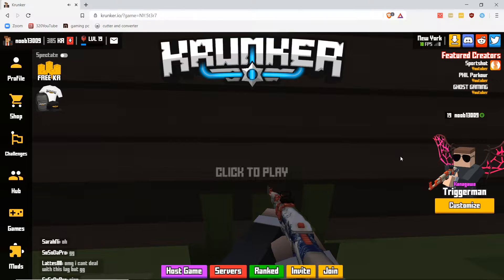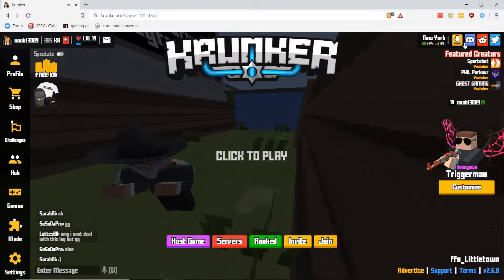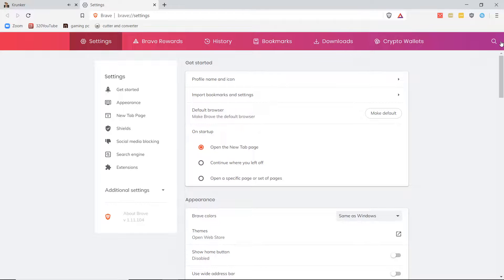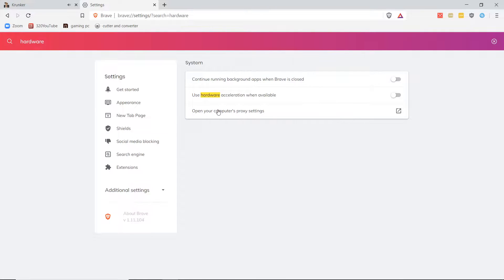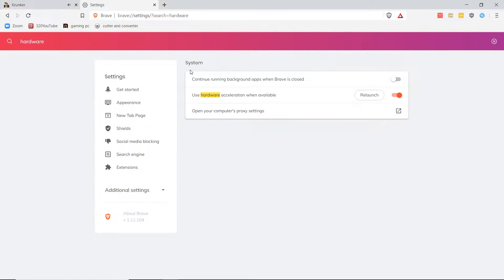There's a setting we have to change and this will give you a significant performance boost. You're going to want to head over to your browser's settings. This option is available for any browser you're using, whether it's Google Chrome or something else. Clear the search bar and type in 'hardware.' You're going to see the option that says 'Use hardware acceleration when available,' and you're going to want to simply turn this option on.